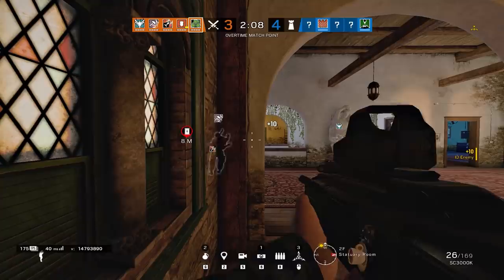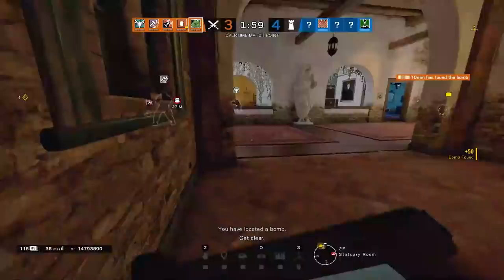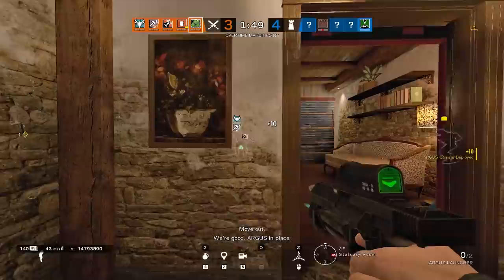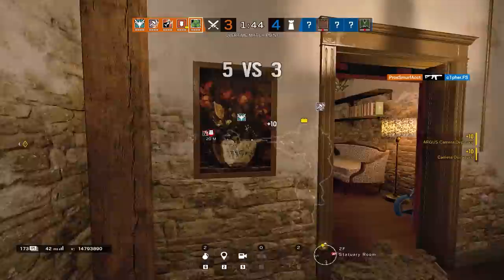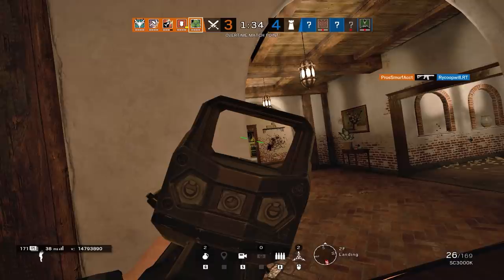On defense, it's easy for Valkyrie to use her cameras to get easy picks by herself because she can basically just wait for people to come to her. On attack, this principle is a little more difficult — smart defenders aren't going to come to you. Your job is to take map control, and their job is to keep you from getting it. You can use these cameras to help roam clear, but they're often more useful for flank watch.